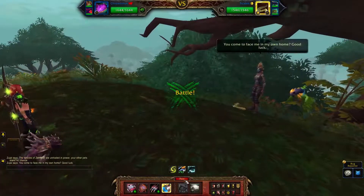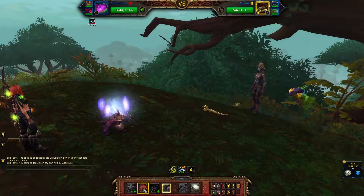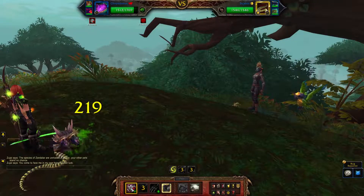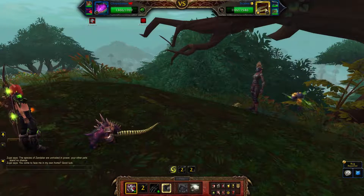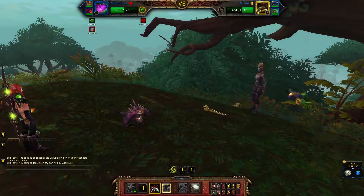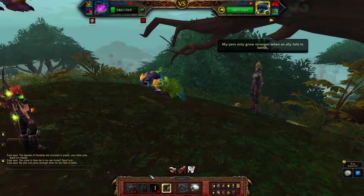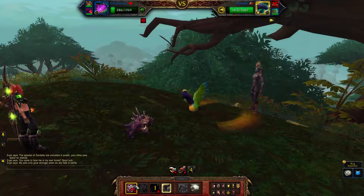Scales' first move will always be a blind, so go ahead and use Ancient Blessing to get the extra health from it. Then use Bite, Bite again, and when he's about half health, use Ravage — this will heal for a little bit if it kills him. You want Chromineus to take the first Headbutt at least, get a Bite off on him, and do a little bit of damage.